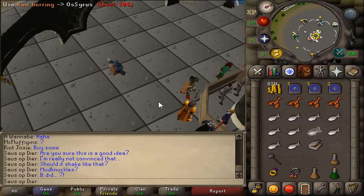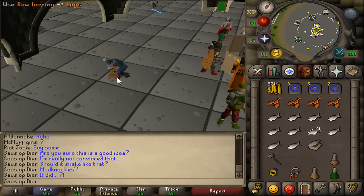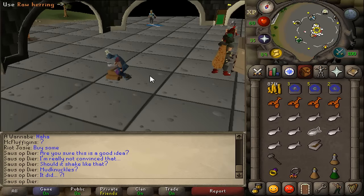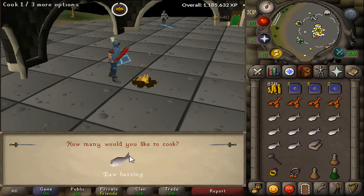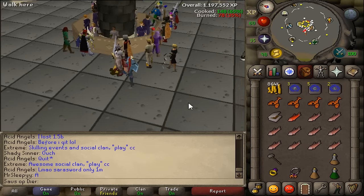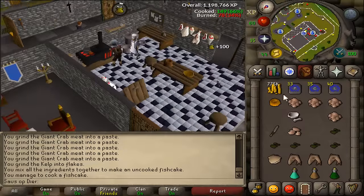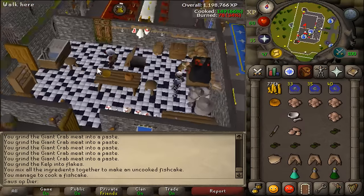We're going to have to get 31 cooking right now if we want to do the sub-quest to free Pirate Pete. Just going to keep going with Recipe for Disaster — so far it's been pretty easy, but there haven't been a lot of requirements. It will get harder on the way. 31 cooking has been achieved — didn't actually take me too long. We can now cook fish cakes which we need for the quest. Moment of truth — yes, we actually didn't burn the fish cake. Thank God, that's some good karma right there.